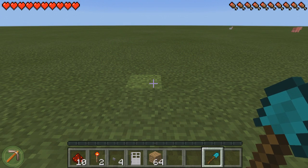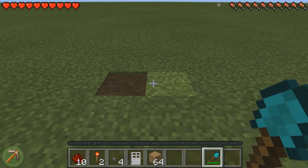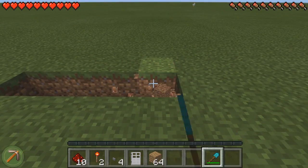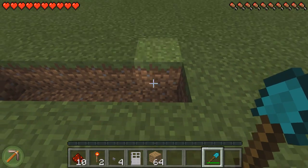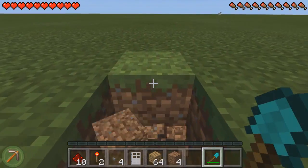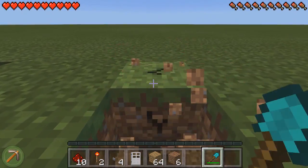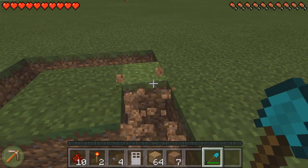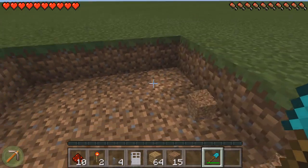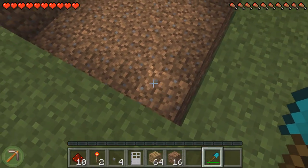The first thing I'm going to do is dig out a 4x4x2 deep hole, so let's go ahead and do that now. So 1, 2, 3, 4, then 3 this way because I've already got 1, so that's 1, 2, 3, 4, then 3 to the left, and then just back to the start here, and then dig out the rest. Now dig this down one more layer.